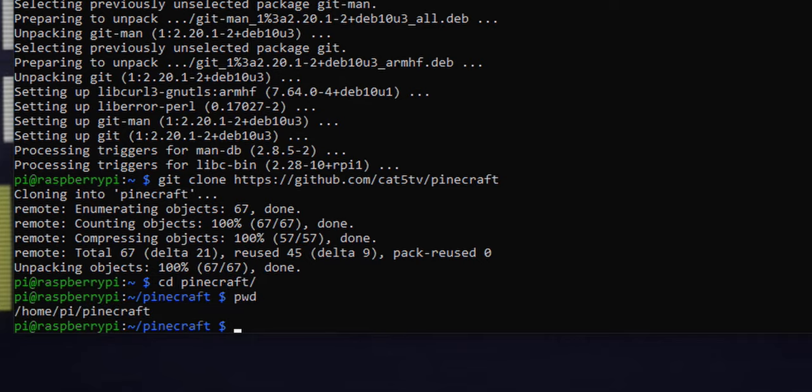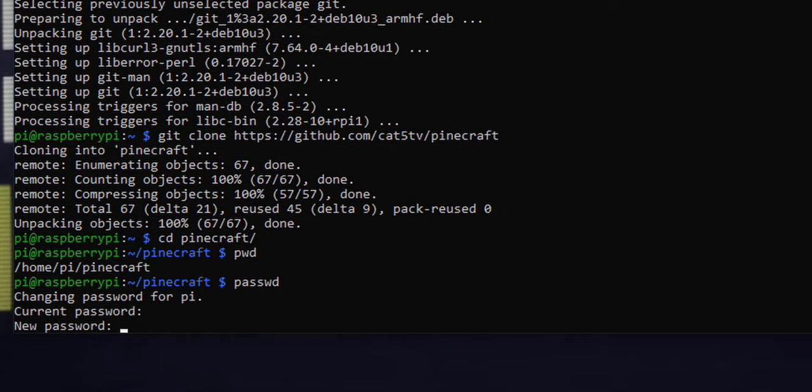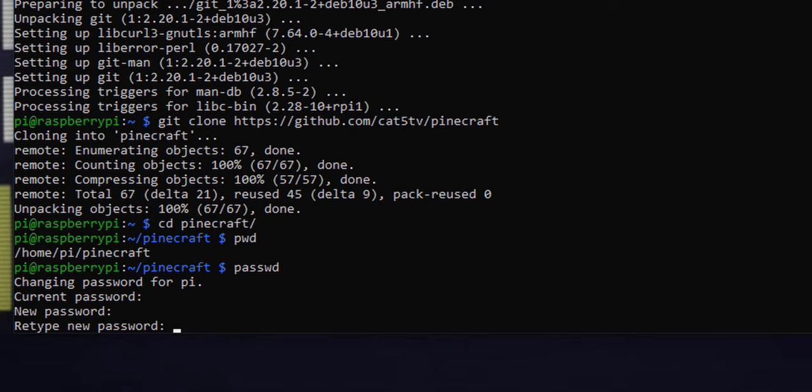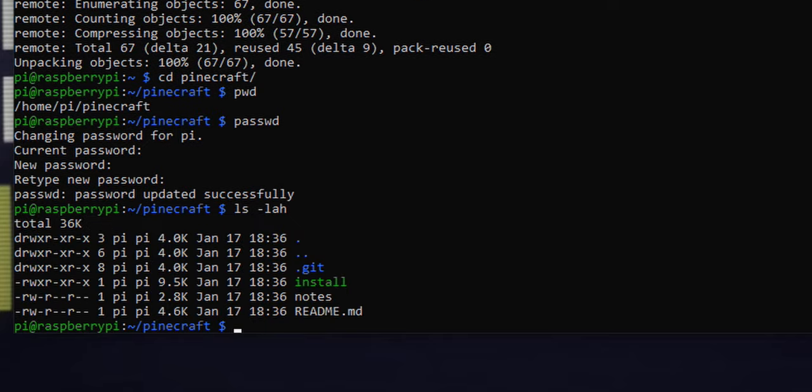Keep in mind I was in my home folder when I ran that command, so I'm now at /home/pi/pinecraft. I'm using the pi user because this is a default install. Please, as the pi user, type 'passwd' — it's like password but spelled kind of weird — then enter your current password which is 'raspberry' and set a new password. Never use the default password; that's just common sense.